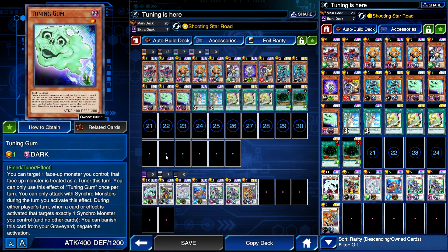In the Extra Deck we have Shooting Star Dragon, one Junk Destroyer, one Stardust Dragon, one Coral Dragon, two Junk Warriors, and one Junk Archer. I've been seeing Tuning Gum used a lot, and I think that's really nice because if it's in the grave when a card effect activates that targets exactly one Synchro monster, you can banish this card to negate the activation. That helps a lot against Karma Cut, and it helps protect Shooting Star and Red Nova from banishment.